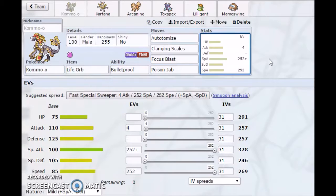Focus Blast is there to hit the Pokemon that my team has trouble with - Ground-types and a few Rock-types. Focus Blast covers that, along with Ice Shard. Then Poison Jab is for the Tapus. Once Kommo-o sets up at plus two speed, it will outspeed the Tapus - unless Tapu Lele is running Scarf. Tapu Koko maxes out at 394 Speed at level 100, so Poison Jab is there to check those Tapus.